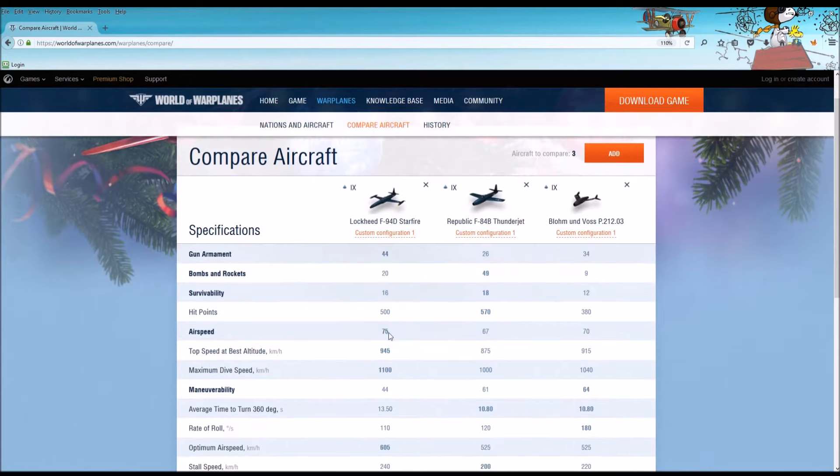Airspeed: the Starfire is going to beat out both the Thunderjet and the P-212-03 — though both are pretty fast aircraft. And again, there you see the top speed at best altitude: the Starfire is going to beat out those other two aircraft in that respect.